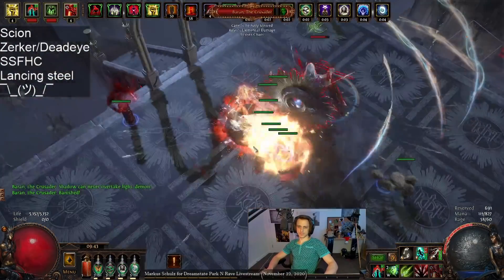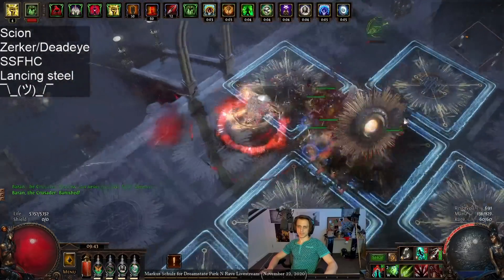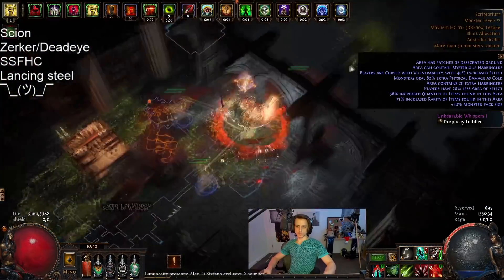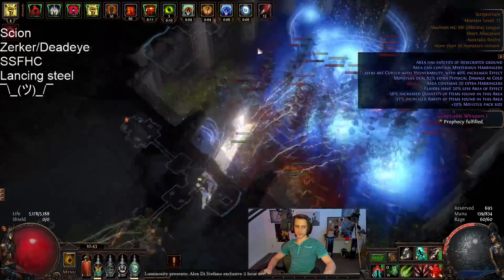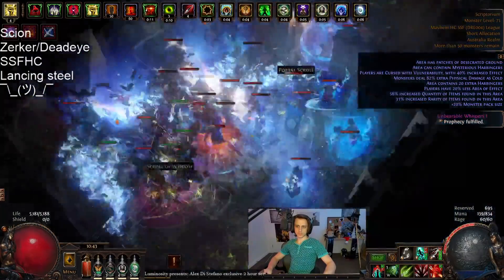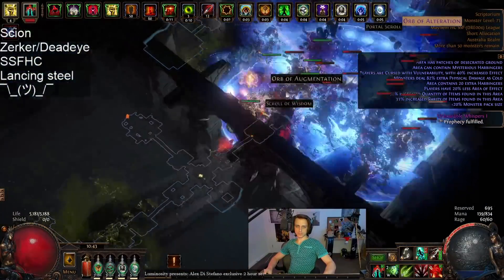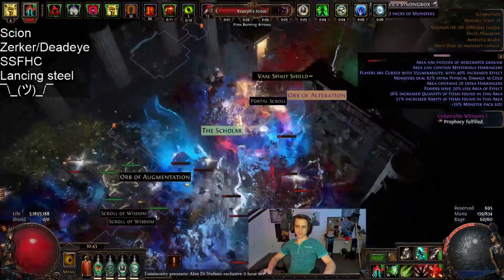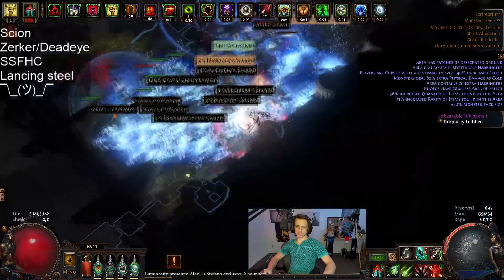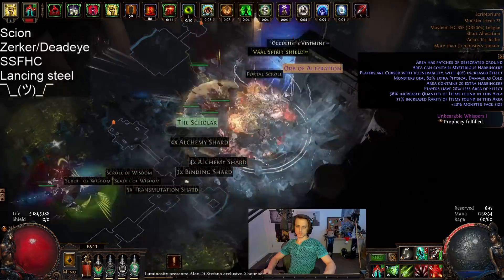I'm basically an impale Lancing Steel character with like 150-200 DPS weapons and some pretty mediocre gear all around, but it was doing good work and definitely getting me through the game quite comfortably. It was starting to taper off as I got to higher tier white maps and into yellow maps, but it was still very much acceptable and nothing really felt particularly bad during the building of this character.